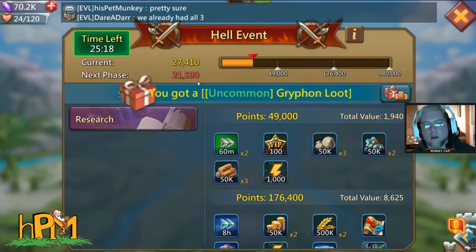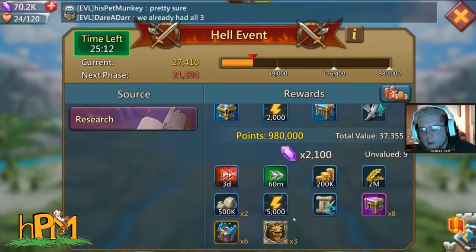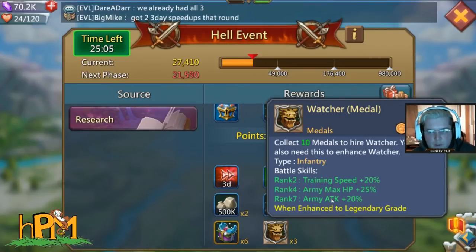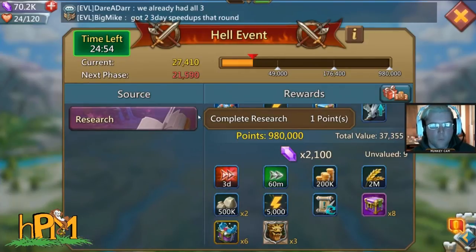Rarely but fortunately it will pop up from time to time with watcher badges in here. You can see army max HP and attack — the best two stats you can possibly get — and training speed. It's the only way to get this hero, so basically use whatever the source is.